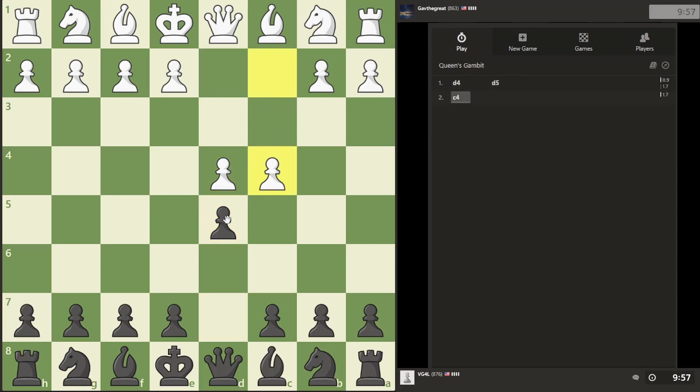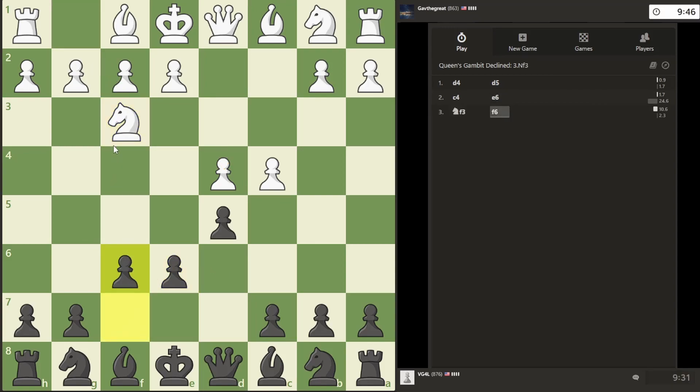Queen's Pawn opening — Queen's Gambit. Shall we accept or decline? We push here, he takes, we take. Then his queen's in prime position, just a pawn here. We don't want that, so I want to keep the integrity of not having his queen be able to come down and capture a pawn. We want to try to prevent this knight from pushing forward, same on this side.